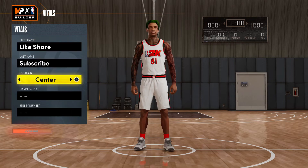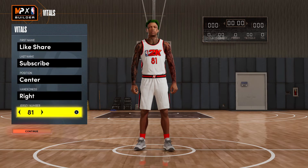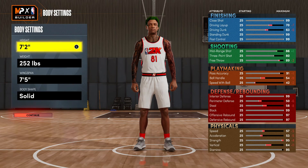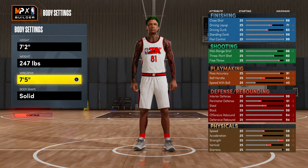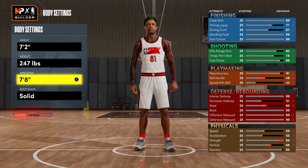We're gonna go center with this build. You want to go seven-two, take your weight down to 247, and the wingspan — we're gonna go seven-eight, so you go right there.